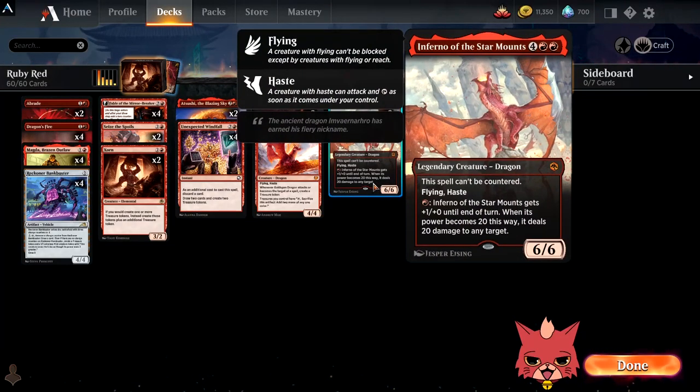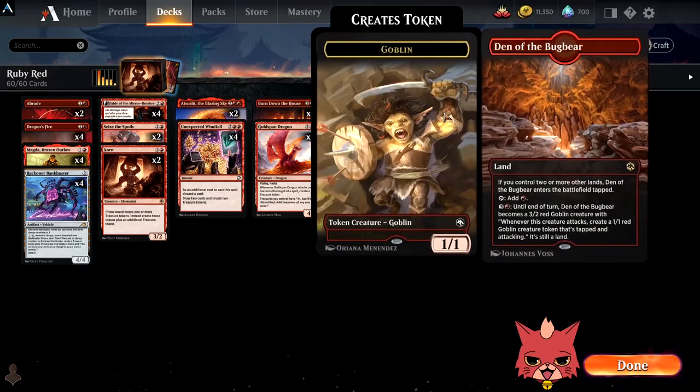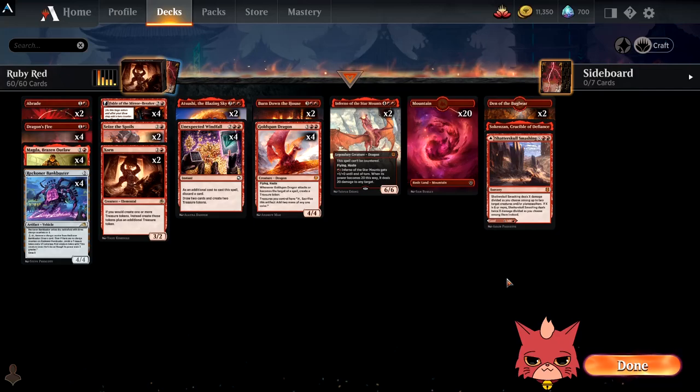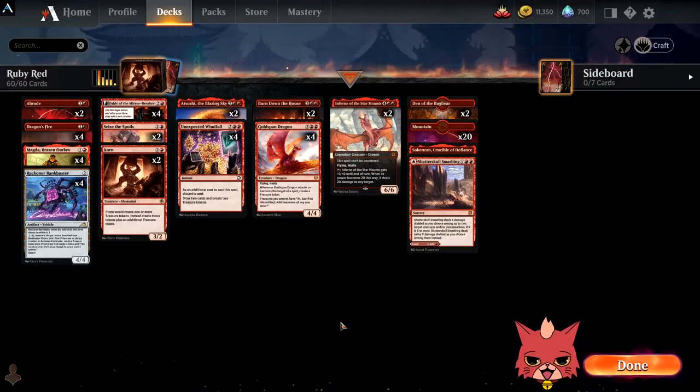And Infernal of the Storm on the top end — where do we plug all those extra treasures? Extra damage off the Inferno. A couple of Den of the Bugbears just in case, Crucible of Defiance, and the Shatterskull Smashing. 23 total land, plus the Shatter Skull, so 24 total. And all the treasures hopefully warrants the fact that there's only 24, even though it's pretty top heavy. Pretty basic deck — control the opponent's board state the best you possibly can, slam creatures onto the board, then slam big dragons. Let's hop into some Ranked.